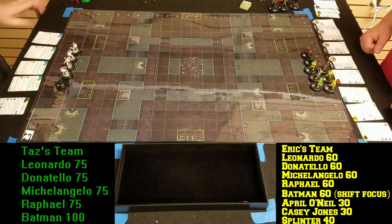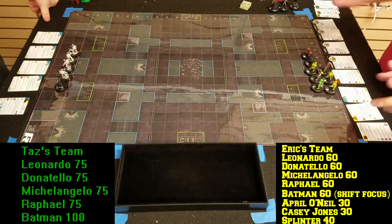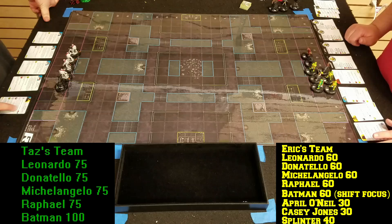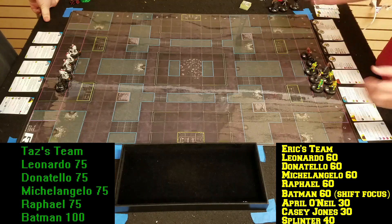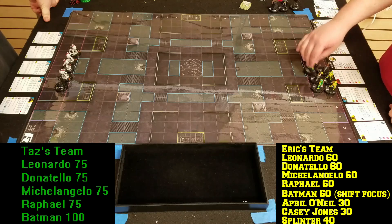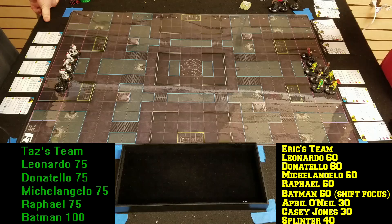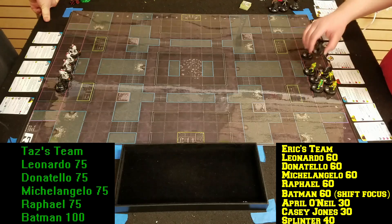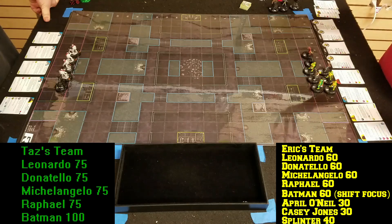Hey Album Strikers, this is round one of the venue box. This week we're doing a cool 400-point comic accurate build — you pick a team that's in comic books, TV, movies, or media and make a team around it. I went with a Batman and TMNT build. I have the 80s Turtles from the cartoon, Wave 2 commons, with April O'Neil, Splinter, and the shifting focus Batman with Casey Jones — all 400 points.